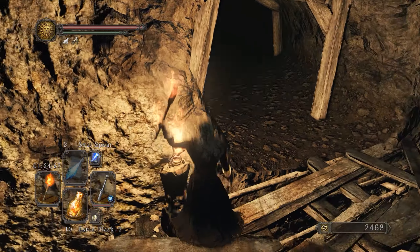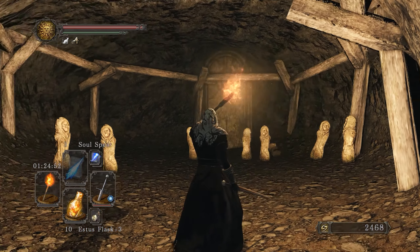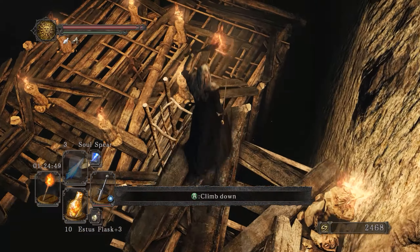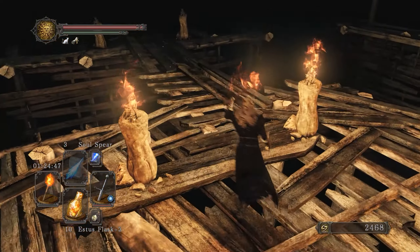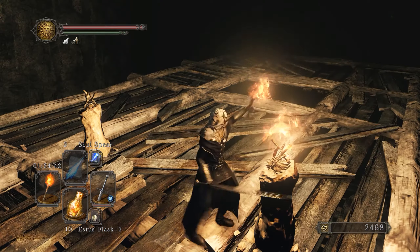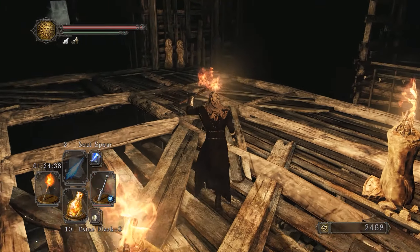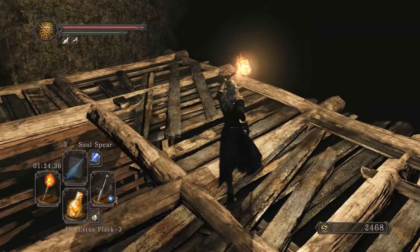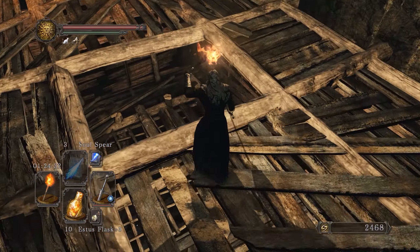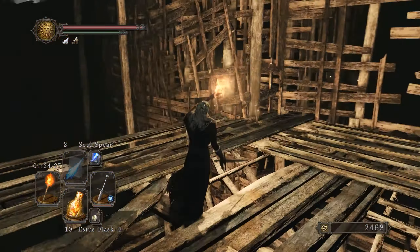These torches will stay lit even if you homeward bone back or rest at the bonfire, so that's good. But if you use a Bonfire Aesthetic or start New Game Plus, they will disappear. You want to jump down here — if you listen closely you can hear enemies in the distance.